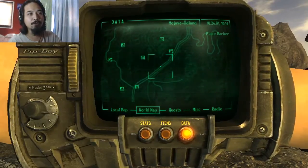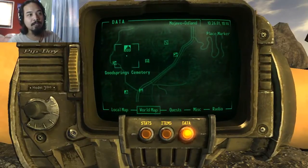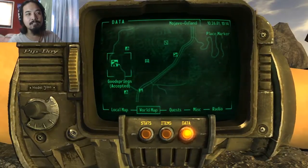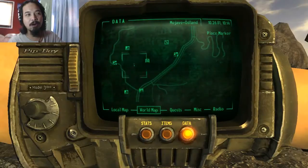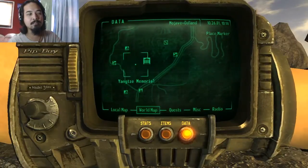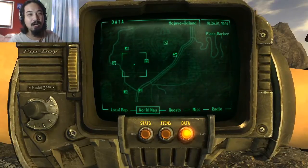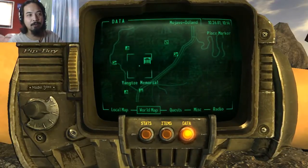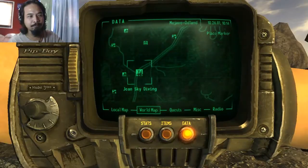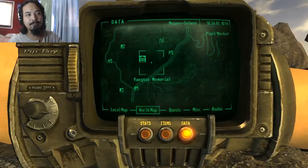Just a few meters before you reach Sloan, you will see the Yangtze Memorial over to your left side. I suggest you take that route and don't take the route from the Goodsprings Cemetery going to the right, or from the Goodsprings Town going to the right side, because these parts are infested with a lot of giant red scorpions. So unless you're heavily equipped, I suggest you take this road from Jean Skydiving going north to Sloan and then taking a left turn over here.